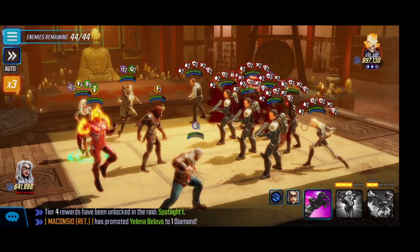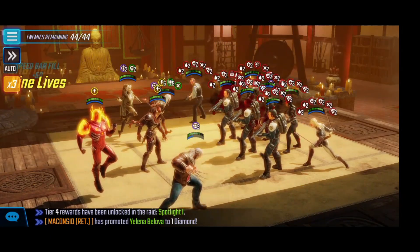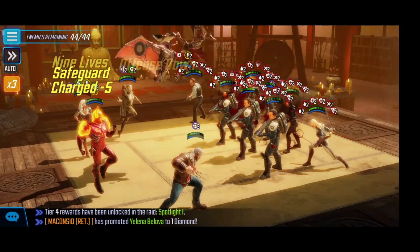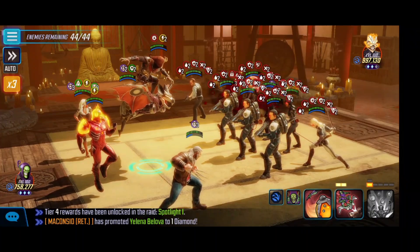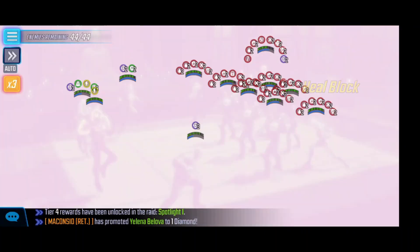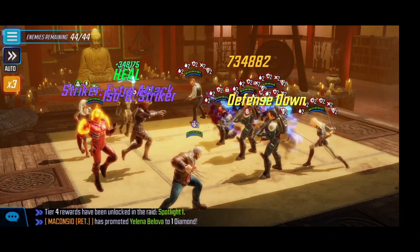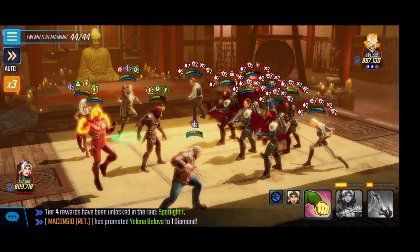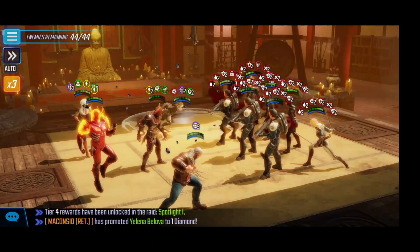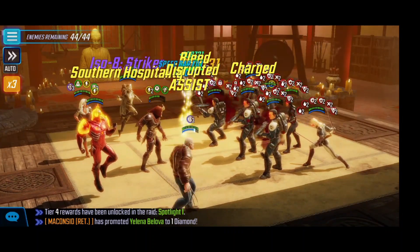Old Man Logan will start by doing the ultimate into that Ghost Rider Robbie. Black Cat's only able to basic. For Green Goblin Classic, we end up doing the special into that Ghost Rider Robbie — we wanted to get that turn meter rewind on him even though we had to take a little bit of punishment. Once we get that control down for Ghost Rider Robbie, we shift over to Agent Coulson because you need to be mindful of who's going to be taking those hits from the Shield Troopers.